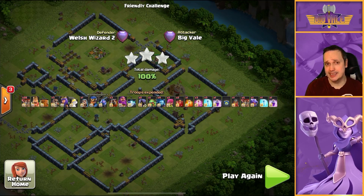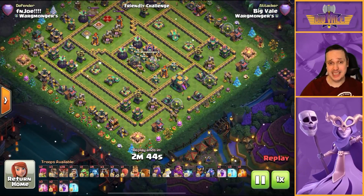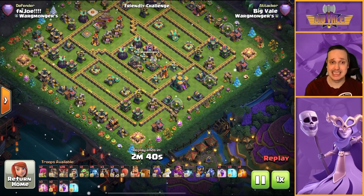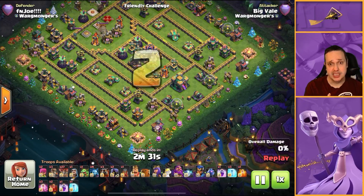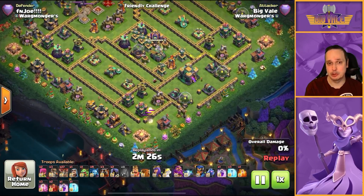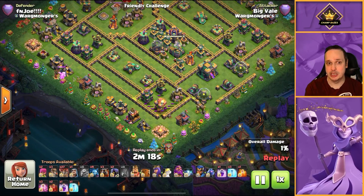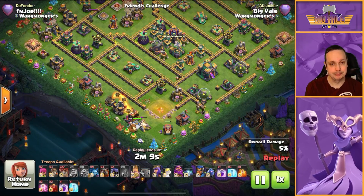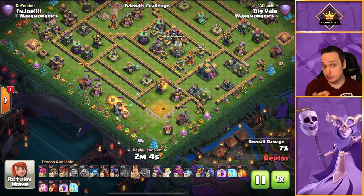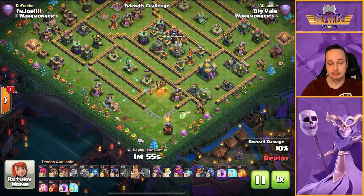Next we have an interesting-looking base but we're taking it down in a similar fashion — building pathing with our king, queen, royal champion, and if necessary the flame flinger. The flame flinger's intention here is to get the town hall down. There's a ground Xbow directly north of that flinger, so I have to time my Sui perfectly to make sure my king picks up the shots from the ground bow — I don't want it locking onto my flinger. The king drops in to move towards the ground bow and the scatter shot, taking out those three defenses.